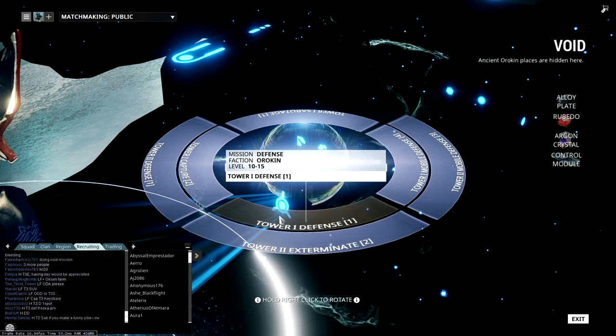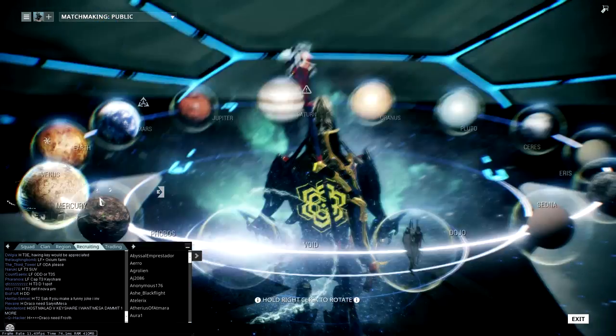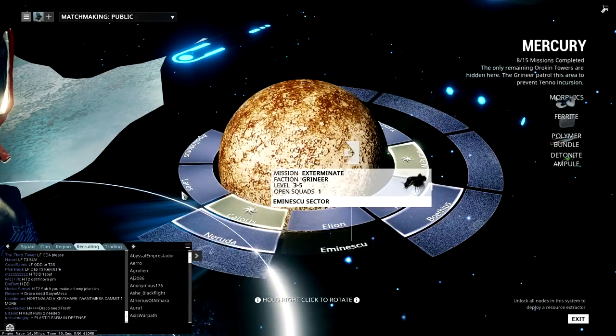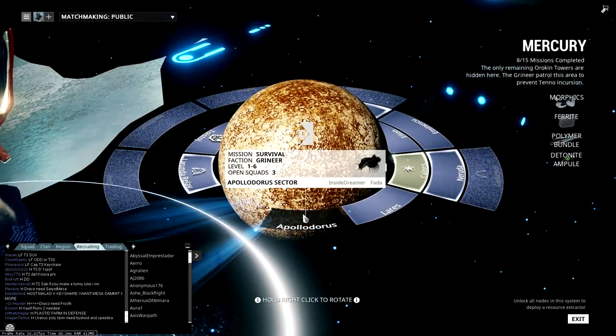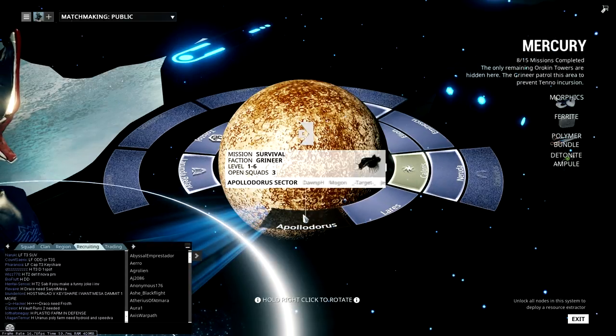The best possible place to get EXP, especially if you're a beginner, is Mercury. In Mercury, you want to go to Apollodorus — that node is the best. It's a survival node where all the enemies are very weak, and you can survive for a very long time and get a very large amount of XP.